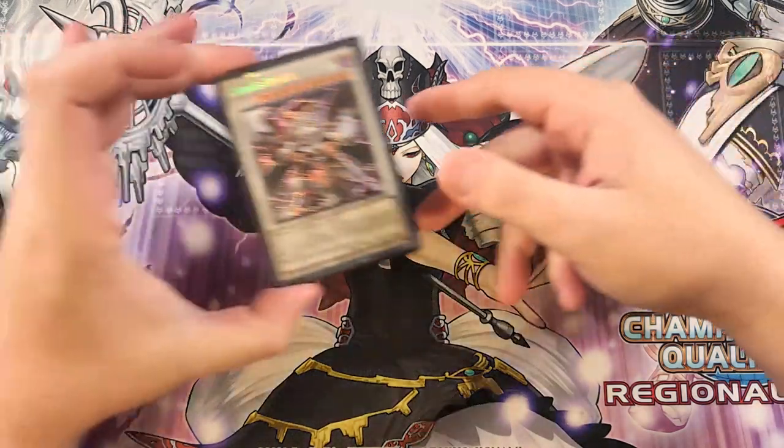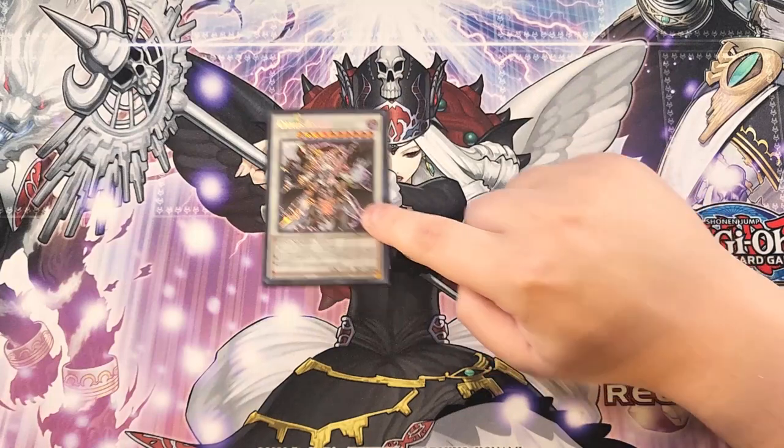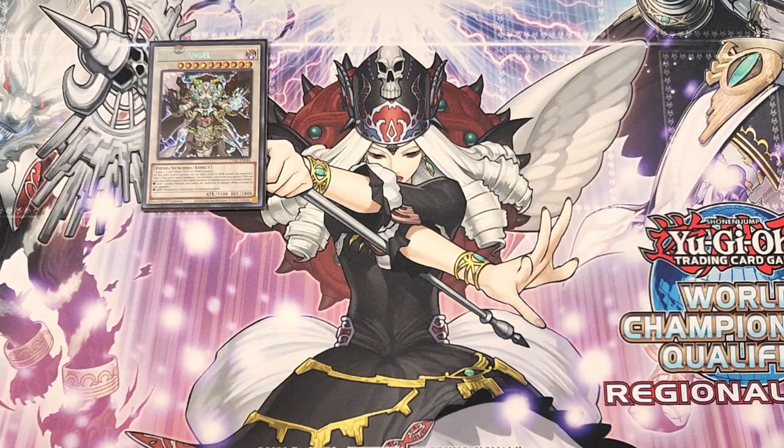For the extra deck, we start with a single copy of Chaos Angel — all you need. When summoned, it banishes a card from the field. You can treat a light or dark monster as a tuner to summon it, so as long as two monsters equal level 10, you can make this card. If you used a light monster, your synchro monsters are unaffected by your opponent's monster effects; if you used a dark monster, your monsters cannot be destroyed by battle. This is basically the boss monster of the deck outside of your Odd Eyes cards.